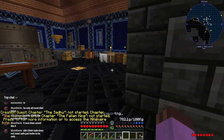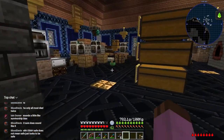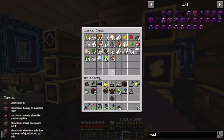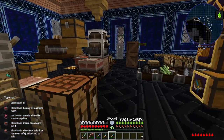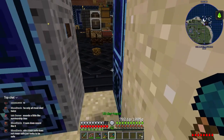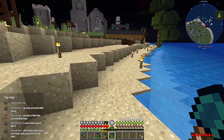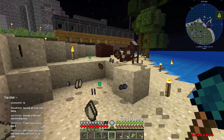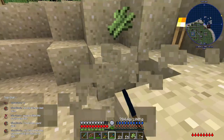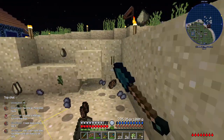I wonder why teleporting dehydrates you so - maybe it's like movement. Dehydration seems to look for how fast and how far you're moving, maybe it sees that you've changed position really quickly so it presumes that you just hyper-sprinted. Regardless, I forgot to get some sand while I was out. Let's just dig this up - it needs to be sand sand because I need to cook it into Minecraft glass. Let's just flatten a section of beach.